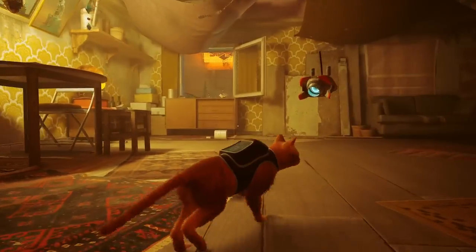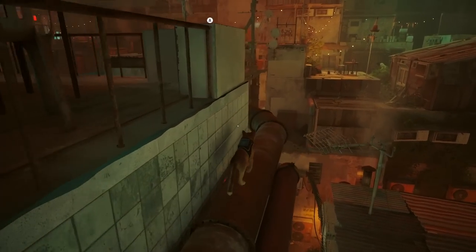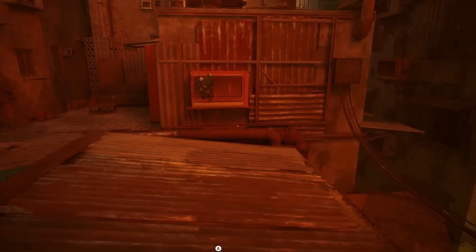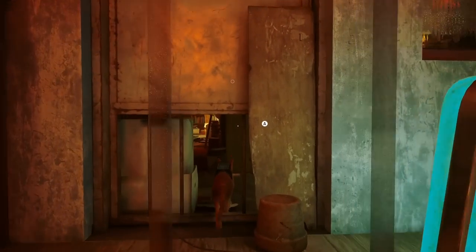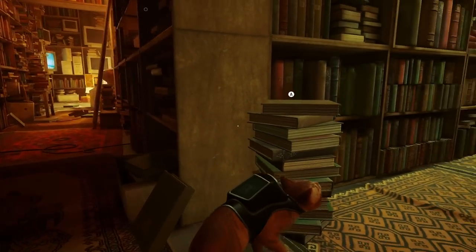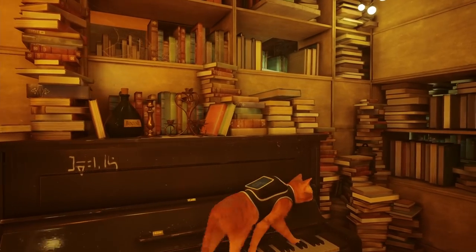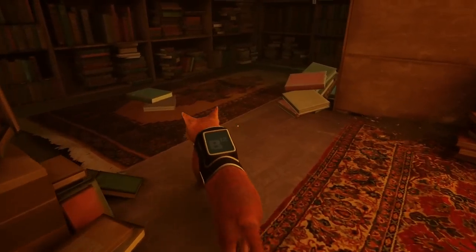Now we need number seven, which is gonna be in the library. If you don't know where the library is, head over this way, run over here, jump down here - you can see the blue thing over there - jump up here and then jump over to here. Now we're in the library. Head over this way and you will play the grand piano - I think it was right over here, just interacting on the front of the piano. Be sure to run back and forth on the piano just for fun. That is seven of eight.